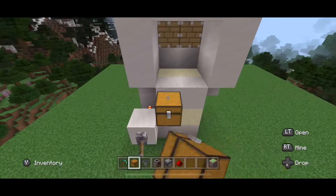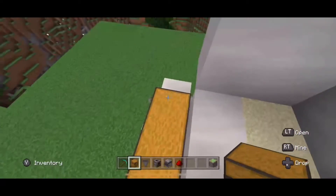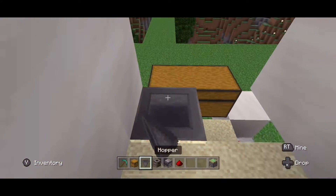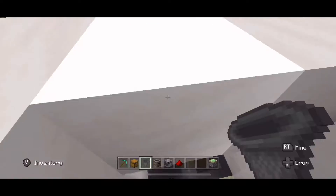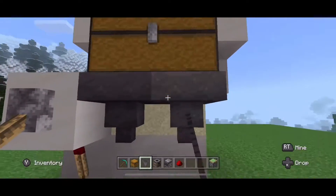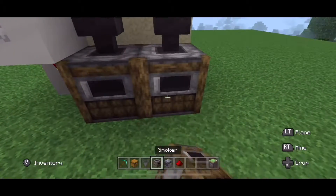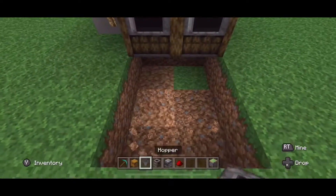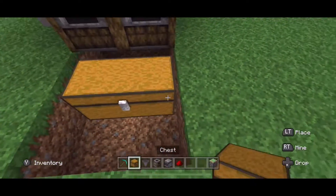Place two chests on the outside of those two blocks, then go ahead and break those two blocks. Crouch down and place two hoppers. Go outside of these blocks, then crouch under and place two more hoppers. Under those hoppers place your two smokers. Break six blocks in that area, then place your final double chest right there.